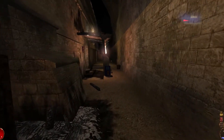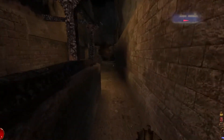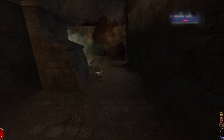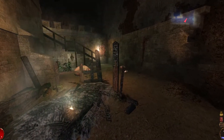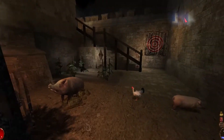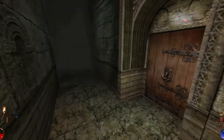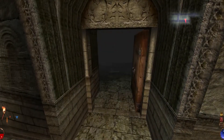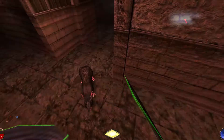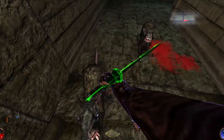Arx Fatalis is a weird and fascinating game full of completely unconventional approaches to traditional mechanics. It creates a situation where it's difficult to define the good and bad elements of the game because the elements themselves are often a combination of both. Melee combat is pretty standard: you equip a weapon, go into combat mode, and click to attack whoever is in front of you. But just clicking only deals minimum damage.